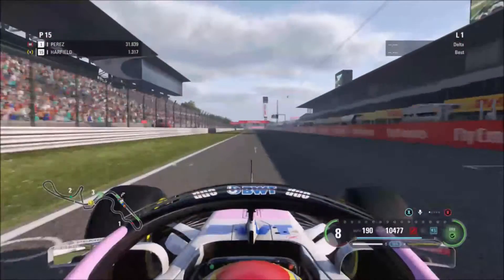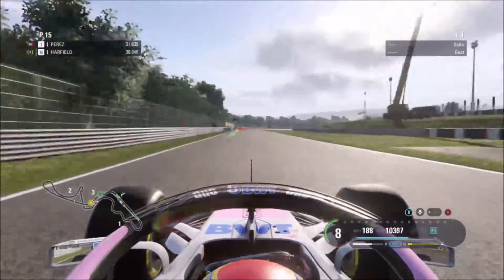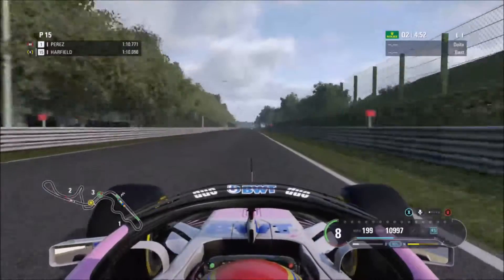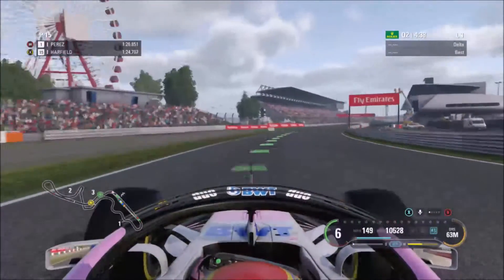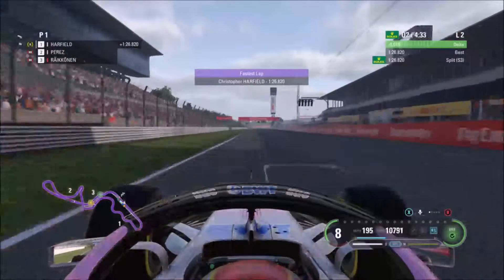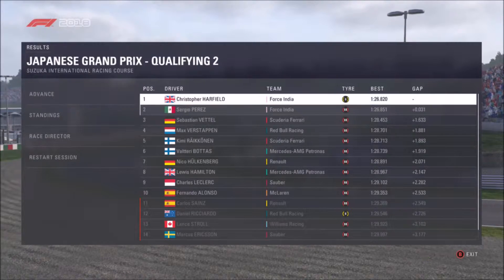Going through the two Degners we do lose quite a lot of time on the AI through that section, but we gain a lot of time back through the next section. We go faster than Perez on super soft tires and we've gone pole by three hundredths of a second — very, very close between me and Perez.